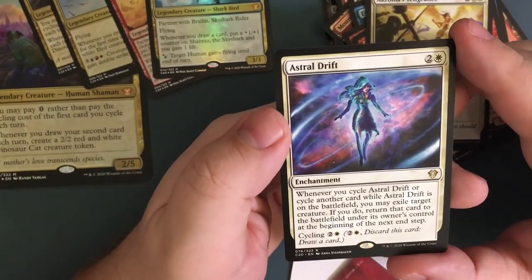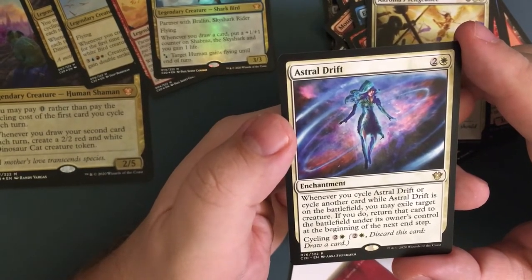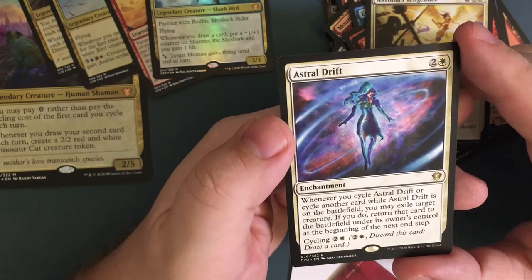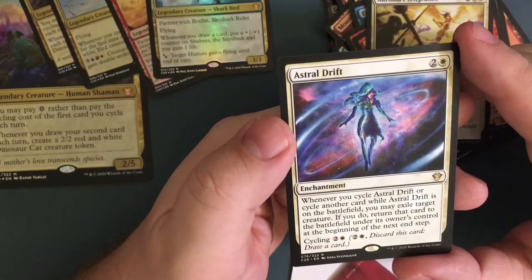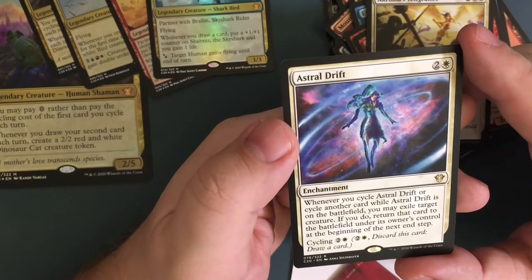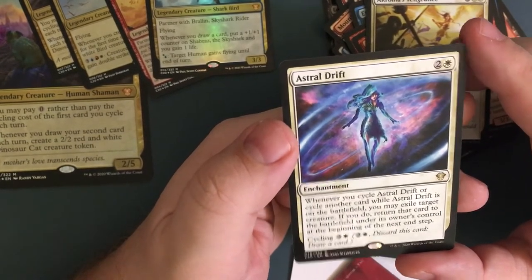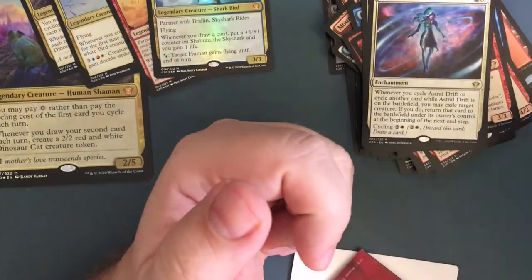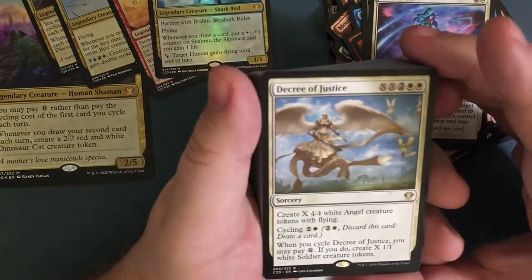Astral Drift — for three, an enchantment. Whenever you cycle Astral Drift or cycle another card while Astral Drift is on the battlefield, you may exile target creature. If you do, return that card to the battlefield under its owner's control at the beginning of the next end step. Or you can cycle it for three. That would be definitely one I'd probably play.